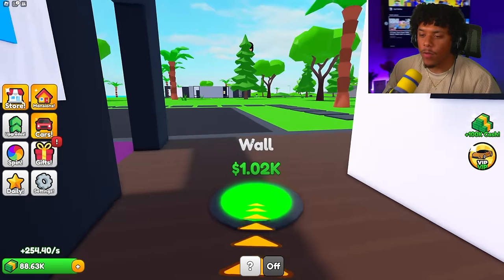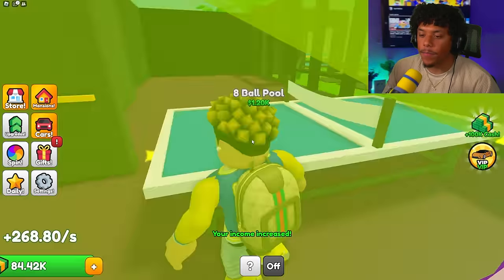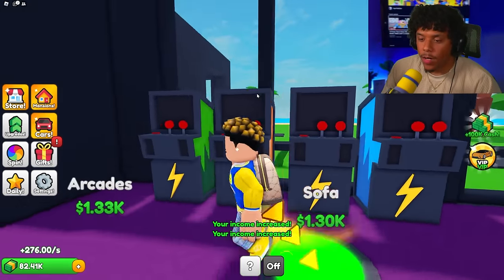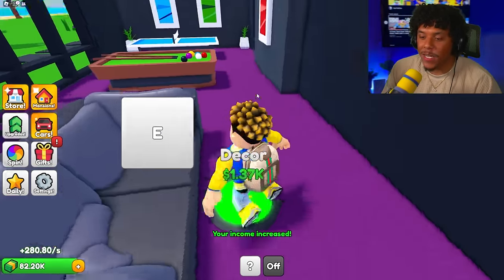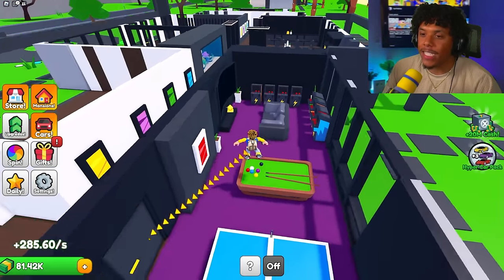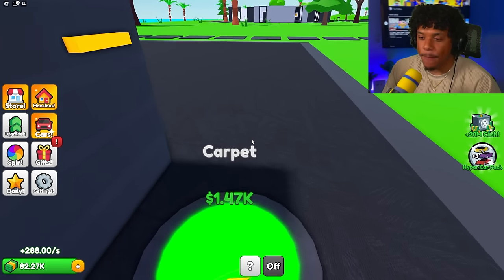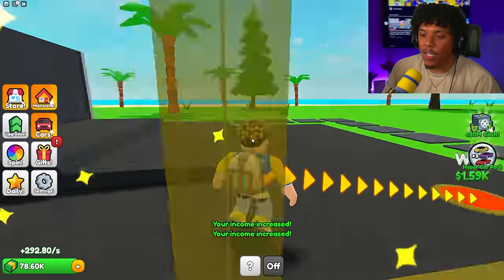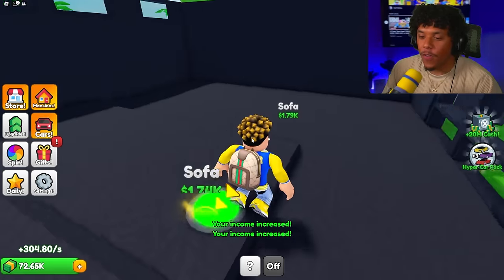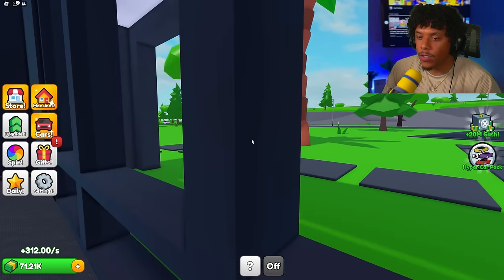Let's get the wall, decor, window, and table — this is gonna be like a little arcade or gaming room. Let's get the eight ball, arcade machines, sofa, more arcades, and a TV. We're done with the arcade room. I feel like we're running through this mansion very fast. Now let's get the carpet, walls, windows — this is gonna be a movie theater. Sofa, sofa, sofa, and a huge curved TV.